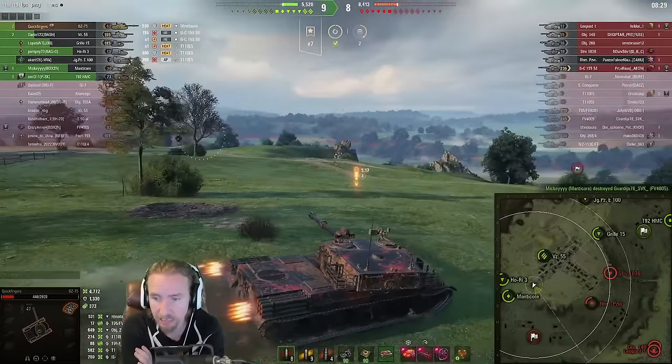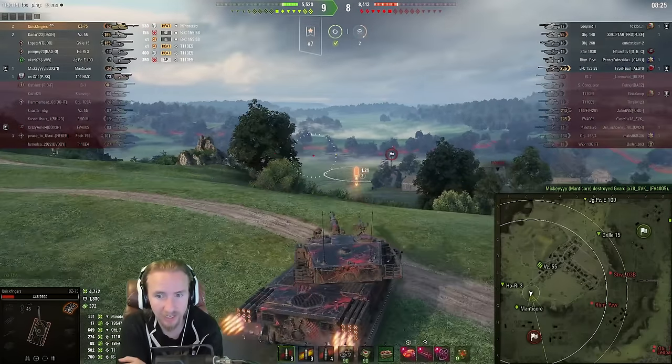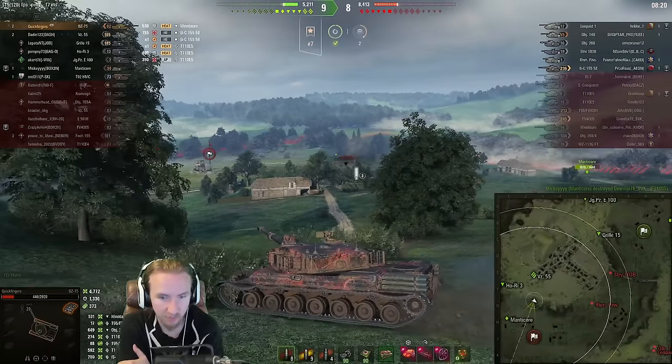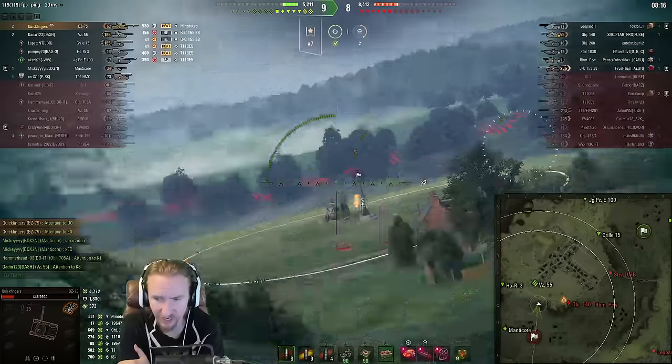You can either take the turbo and have like 54 km/h to get into position, or you don't take the turbo and just use the rockets to hopefully reach a position where that's all that matters. Luckily for us, the Ho-Ri and the Manticore managed to shut down the FV4005. While we're still up by one tank, we are still down by 3,000 hit points — that just seems to be a recurring theme of this replay.